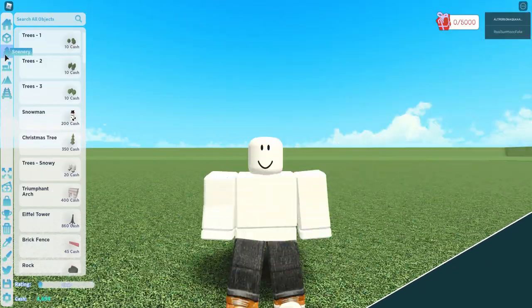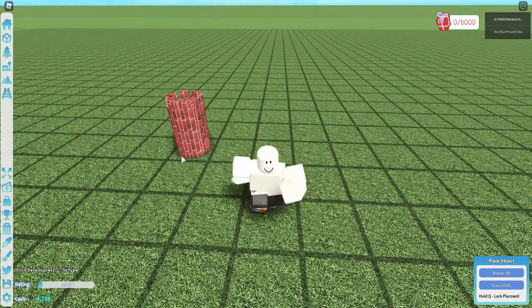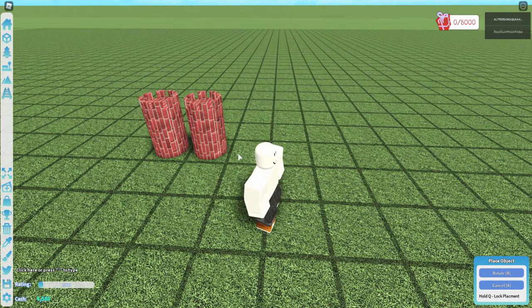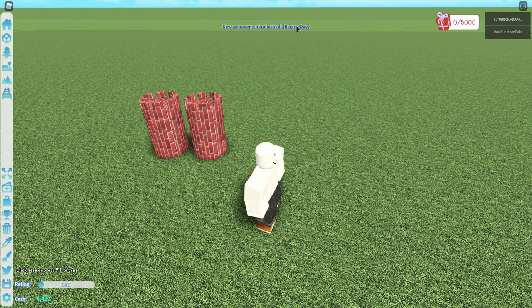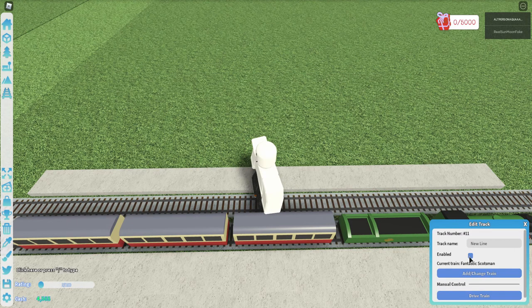The first achievement is Rainy Day. To get it, you just have to place two castle turrets anywhere on your plot. This achievement unlocks the Fantastic Scottman Train with a capacity of 76.